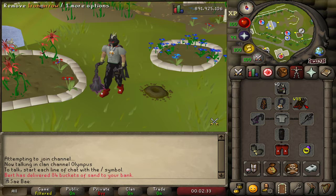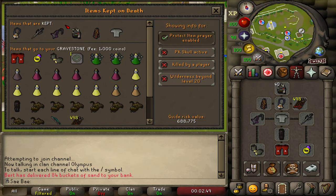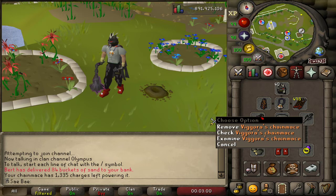So it is kind of a riskier setup, but I still like it. So this is what I'd be losing, and this is the stuff I keep, which is really nice. Now these things would lose their Parchments, but it's pretty hard to die at Callisto unless you get caught in multi. Anyway, so I bring about 1,000 to 2,000 charges on my Vigora's Chain Mace and make sure it's on Spike. Let's go out there and give it a shot.